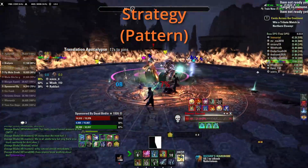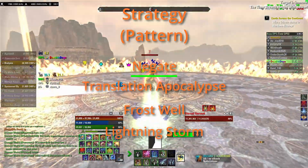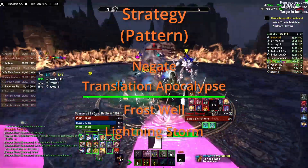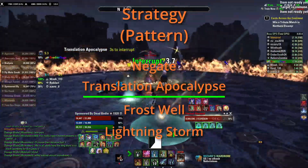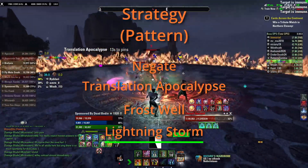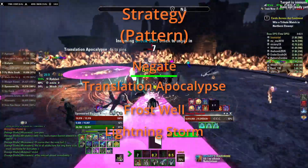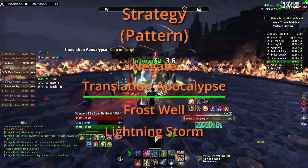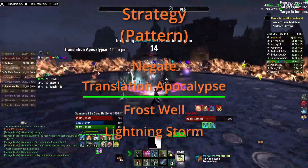You can do the exact same strategy every time with very little variance. Enter portal and parse from range waiting for Negate. Once Negate drops, come to melee range and parse. When Translation Apocalypse starts, back up to avoid getting knocked back. Get the interrupt to continue parsing. If you get Frostwell, drop it on the Servant. Lightning phase starts — kite the AoEs around and wait for Negate to drop. Once Negate drops, start kiting to the opposite end of the Negate, keeping some space between your teammates. As Lightning Storm ends, stack tightly so pinned teammates are right where unpinned teammates are. Unpin, get the interrupt, continue parsing. Rinse and repeat two more times.